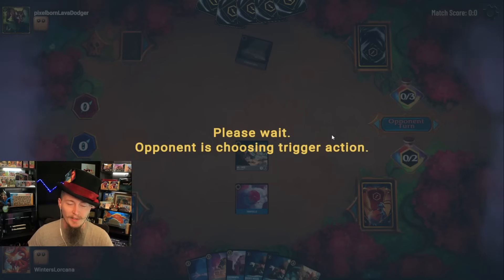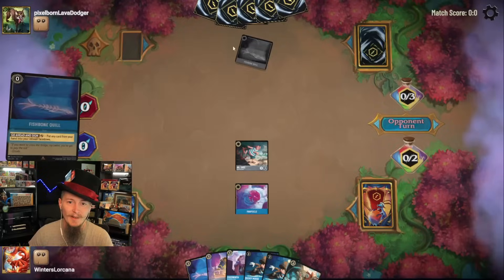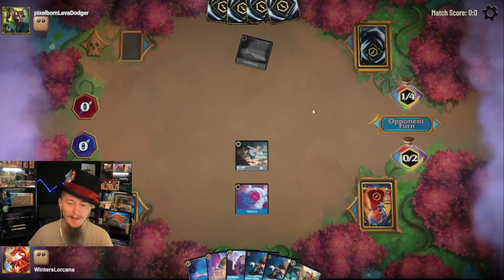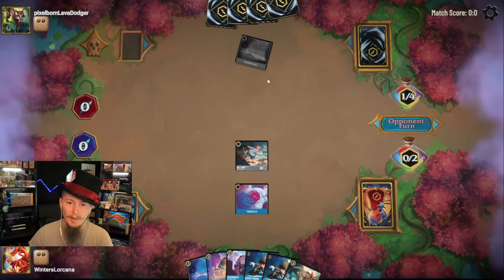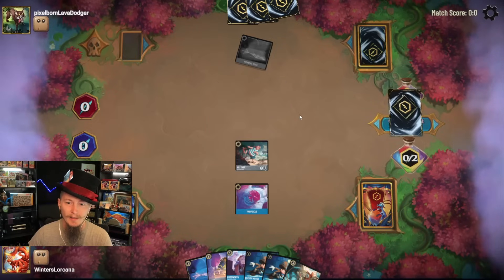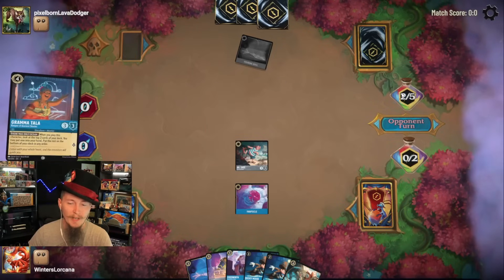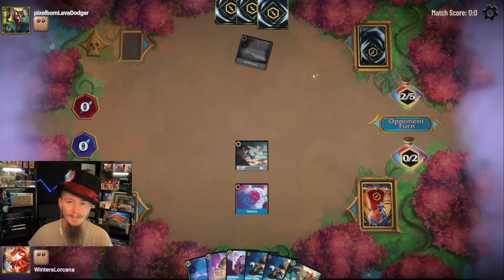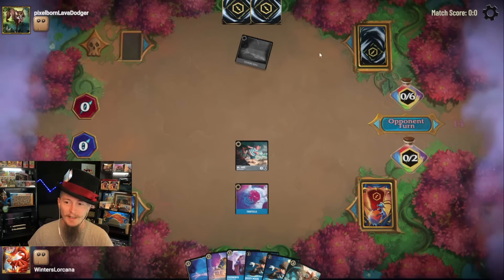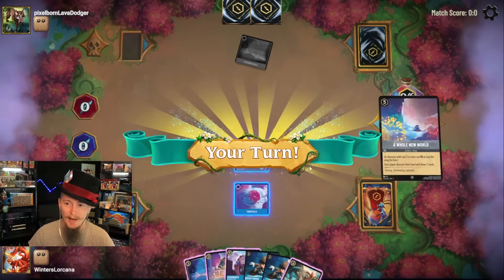We haven't seen a normal ink this turn — are they full of uninkables? They might be uninkable heavy right now. Won't be a problem here in a moment. Fishbone Quill does some work. Grandma Tala — man, it's just screaming to have Ruby in the deck, isn't it? Their entire hand is just nothing but ramp. They're going to be top decking like crazy.